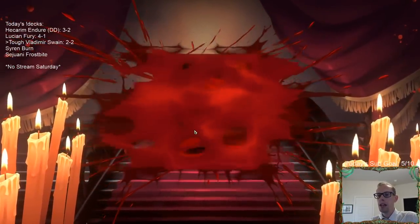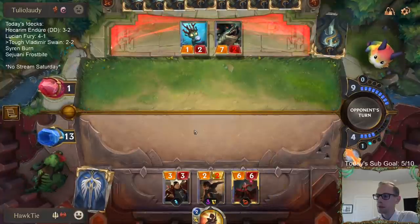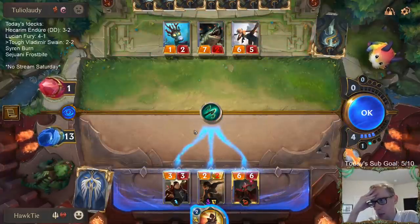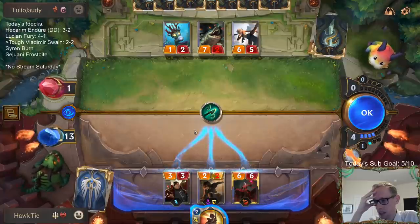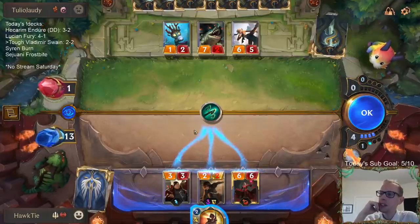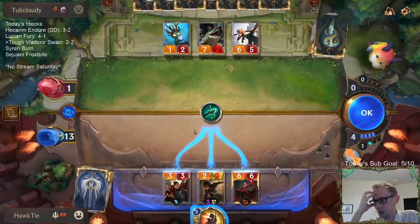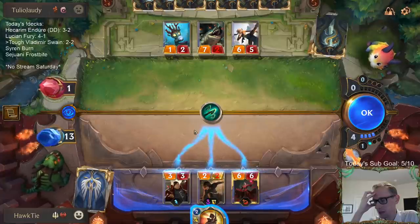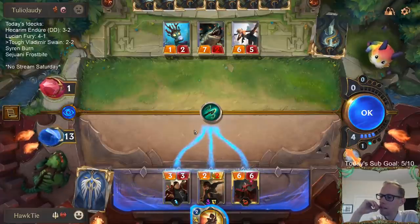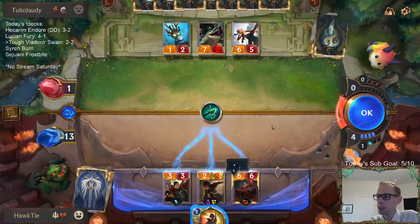Hoping this Vladimir attack happens. I don't think there is a best deck — I don't think there is one. Come on. Mina Swiftfoot? Seriously? They had to have that one-mana Vulnerable card and then Mina Swiftfoot — why do they have those two cards? I'm one mana short from just replaying Demolitionist and killing them with that.